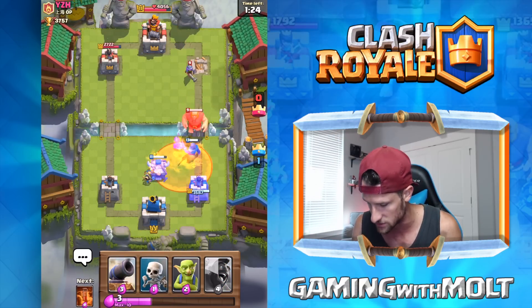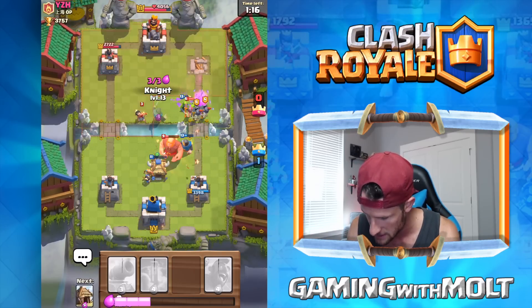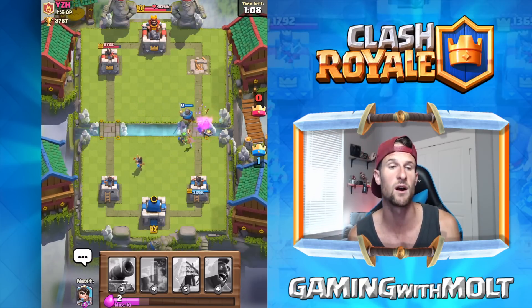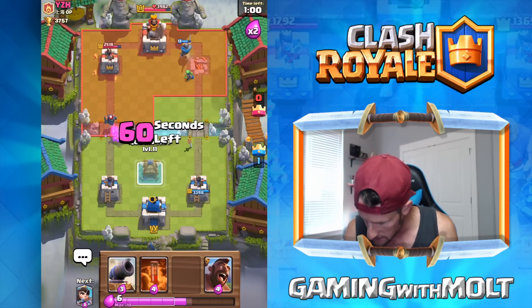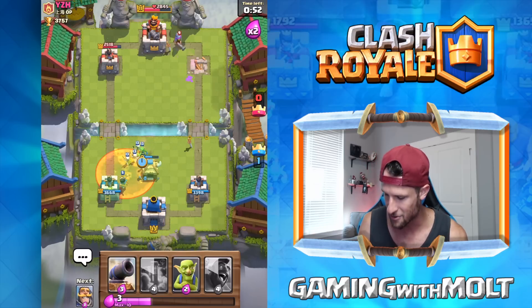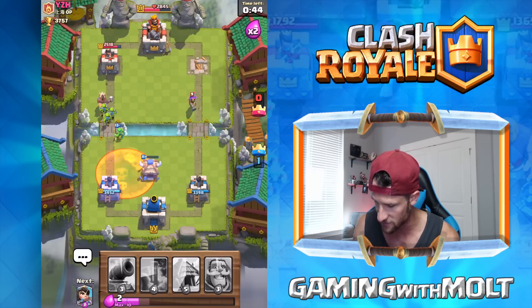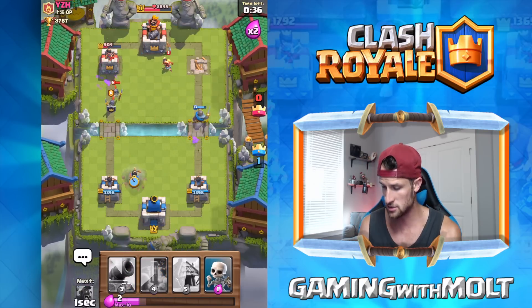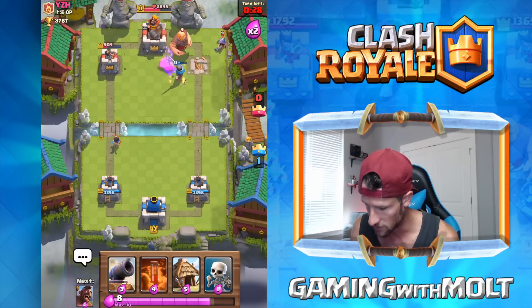Yep, there's the poison — so I'm gonna drop Princess here, good. I'm gonna take out this Musketeer back here very easily and drop off our Knight as well. The Giant's down, and yes we are facing a level 11. Three seconds left until double overtime — this was actually a very bad decision. Come on, electric Skeletons down, three, four, five, boom — we're going in. We should be able to take this out right here, Valkyrie or whatever it is.